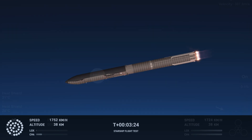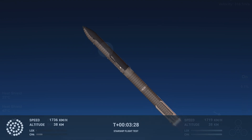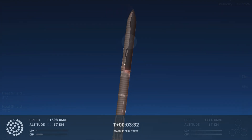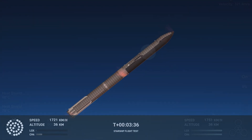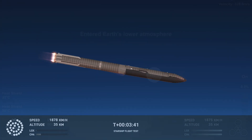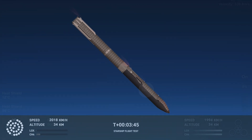As of right now, we are awaiting stage separation, where Starship should separate from the Super Heavy booster. It looks like we saw the start of the flip, but from the ground cameras the entire Starship stack appears to be continuing to rotate.